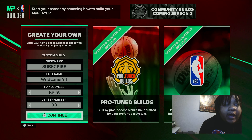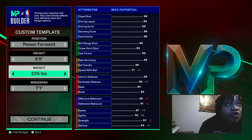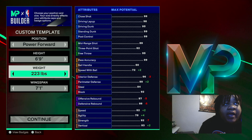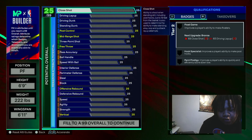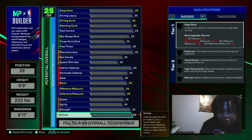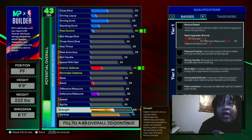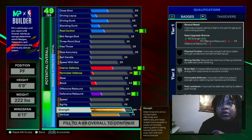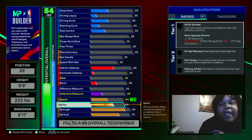We're going right hand, jersey number doesn't matter. Like I said, we're power forward, 6'9", weight 222, with a 6'11" wingspan. I was going more for an all-around build, so we're gonna start with the physicals. I went with a 75 vertical, 85 strength, and 79 agility with an 80 speed.